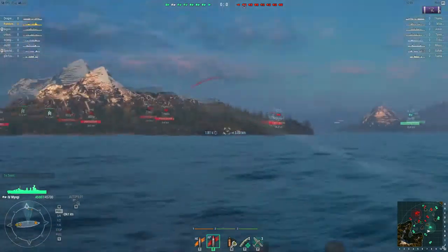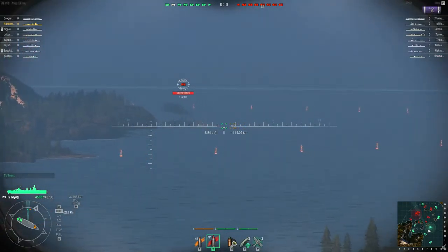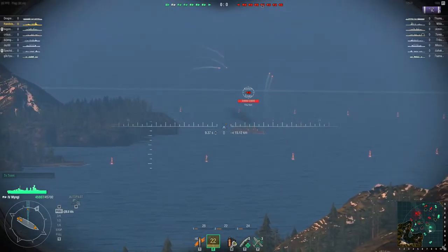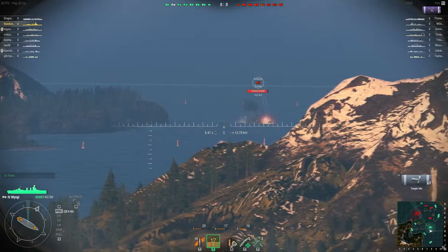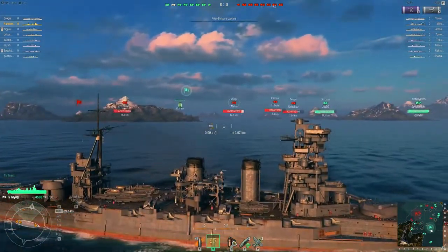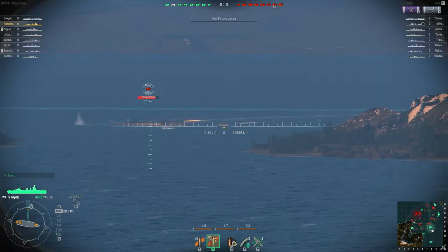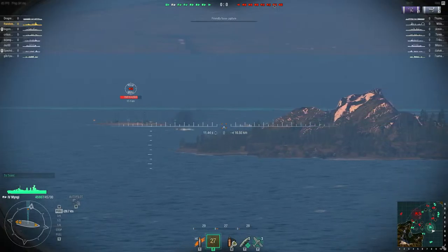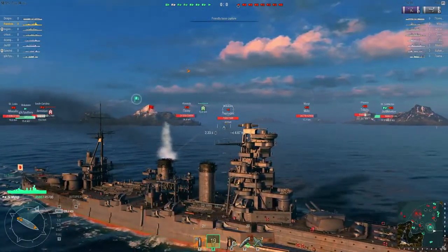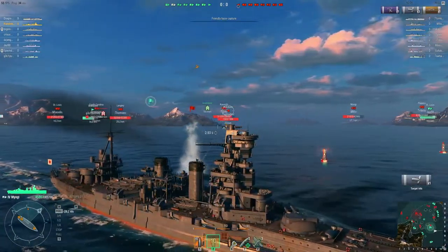Right, Kawachi over here. Let's try our luck on him and see if we can get a nice plunging fire shot through his deck. We've got decent damage there — about 10,000 in all, not so bad. We have the Myogi over here. Oh, look at that beautiful broadside — load up guns, we need you. Let's try our luck on him. Lovely Citadel! 10,000 and with the other hit 11,000 damage. That's got to hurt him.